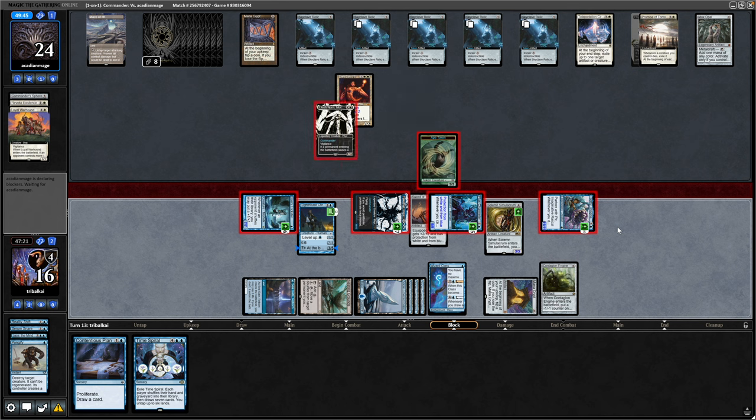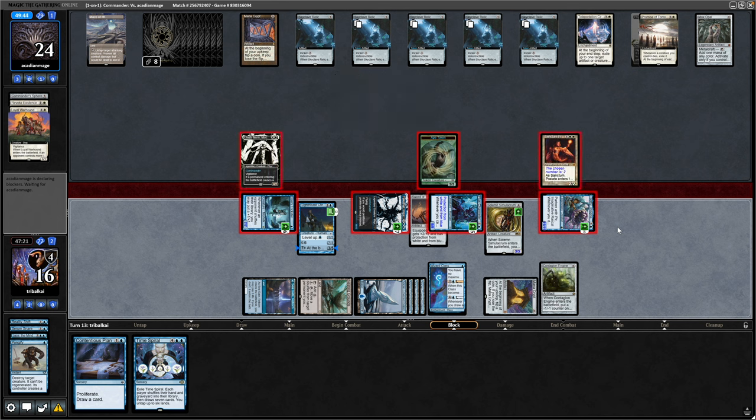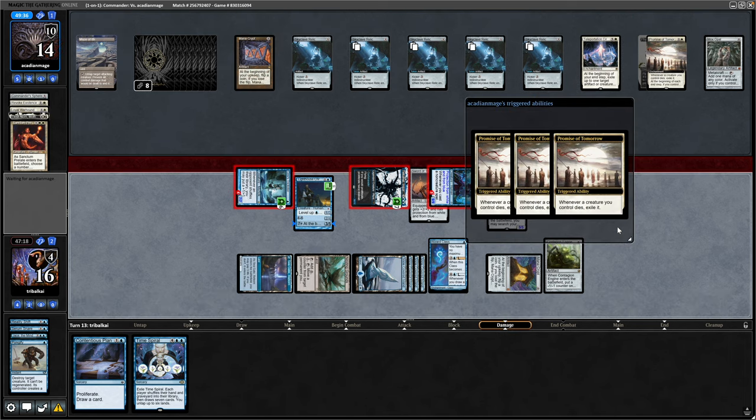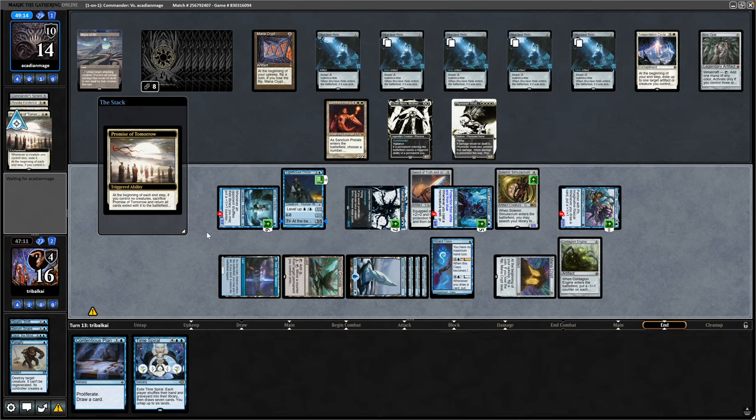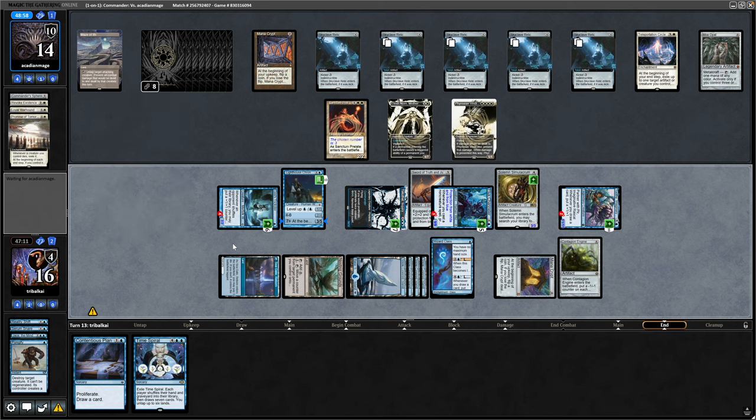We are encouraging blocks - that's good. Obviously the Sword doesn't give protection from green, so they can block with the Ape, which is what we planned for. And yeah they are blocking with everything, so we are wiping their board and getting rid of that Promise of Tomorrow before they start getting ETBs. So Promise of Tomorrow continues to trigger, the destroyed cards go underneath that, then at our end step it triggers and they have no creatures in place. Sacrificing that and returning all the creatures they chose to exile previously. Unfortunately our opponent hasn't really managed on the ETB front this game.